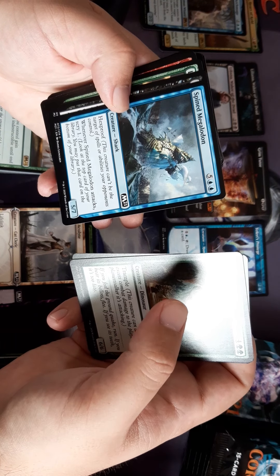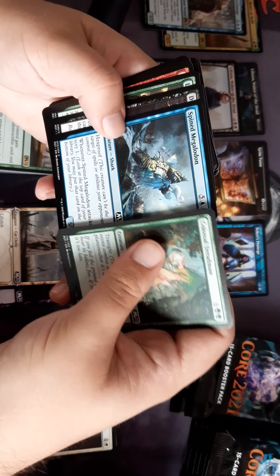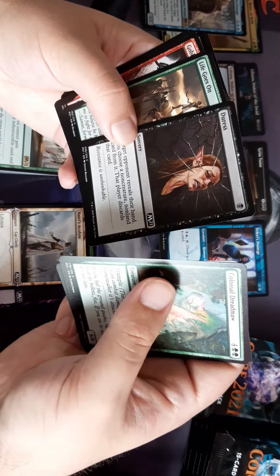Spined Megalodon — seven drop with hexproof. Whenever it attacks it scries. Duress — that gets reprinted in every set.